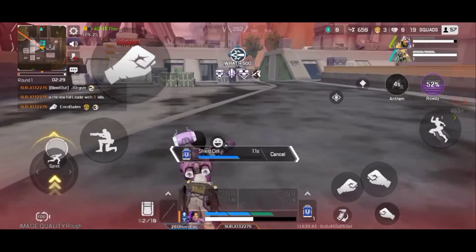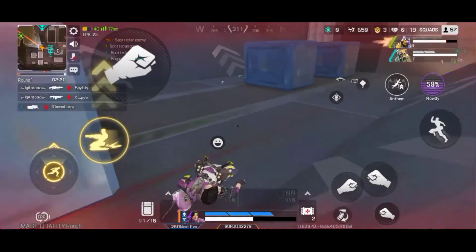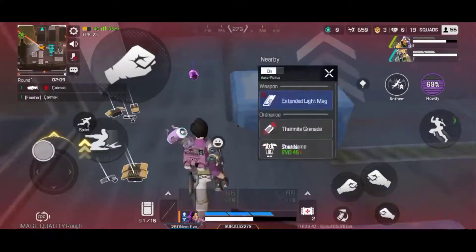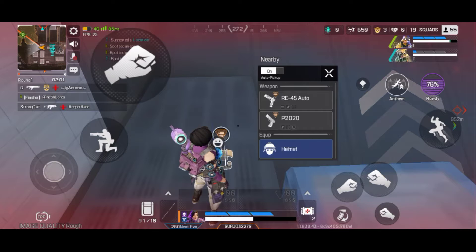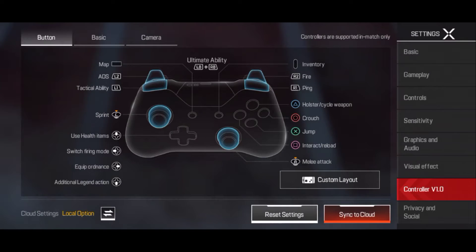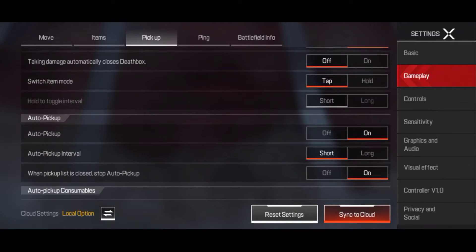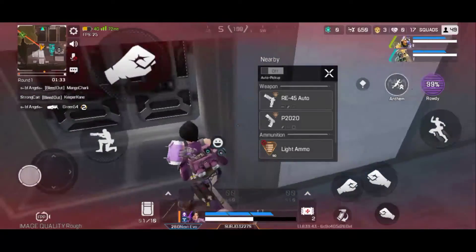I got three kills and there's one more I have to kill too. Why is he hiding? Oh, epic helmet — let me grab that. That auto-pickup is so annoying, I need to turn it off. Going into settings — where is the pickup system? Found it under gameplay. I'm gonna turn off the full auto-pickup system because I don't want my character picking things up unexpectedly.